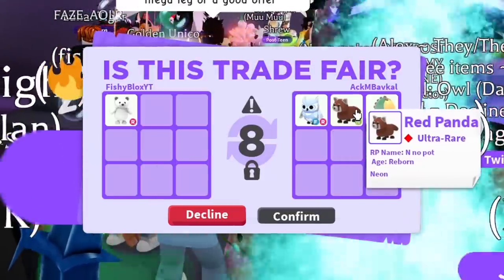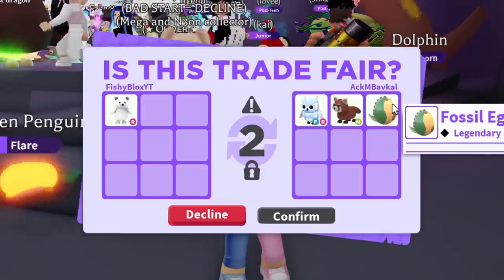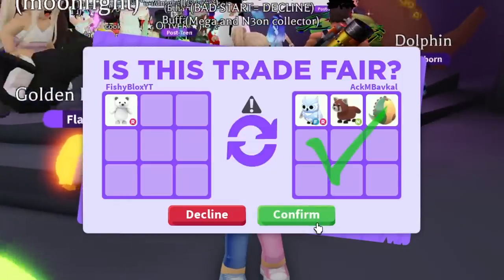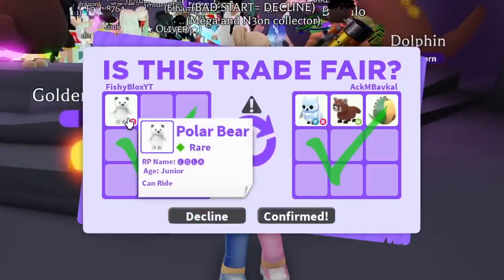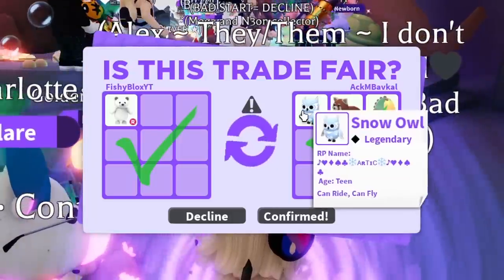Let me know in the comment section if the red panda is still in game — I really don't know, I feel like it's still there. And then we have the fossil egg, which I can get a dodo bird, T-Rex, or just something really bad. But I'm probably not going to open it until I do a video. We just traded the polar bear for the legendary snow owl with fly and ride.